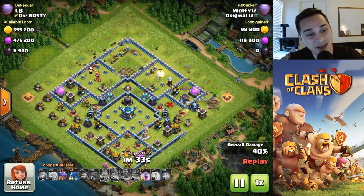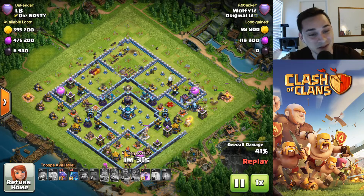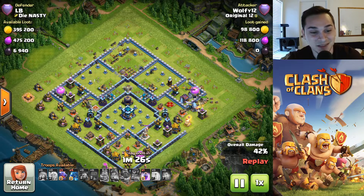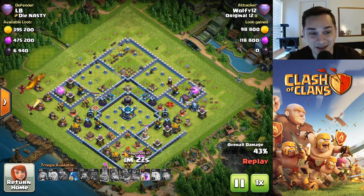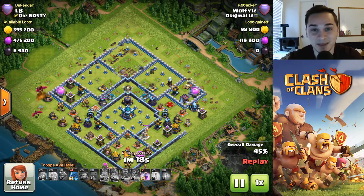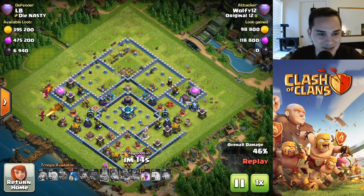He drops one dragon to take out the multi — does its job, I think. Now he has three e-jags, four e-jags, three dragons, and a rage spell left. How is he gonna attack now? At this point I think he's attacking for loot, maybe farming. No — because he's not going for the storages.